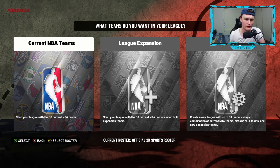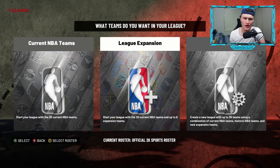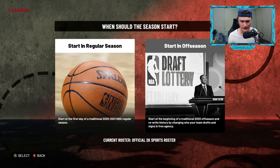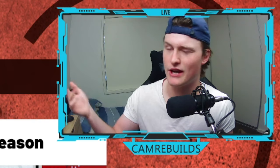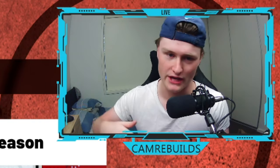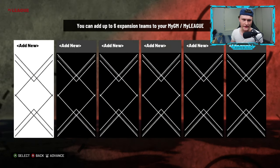Click A on there. If you want to have the NBA as it is right now, go to current NBA teams. For an expansion team, go into league expansion. If you want to start in the off season, you start before this season started so everyone's on their teams before free agency. Or if you just want this season, start in regular season. You can then add up to six expansion teams.